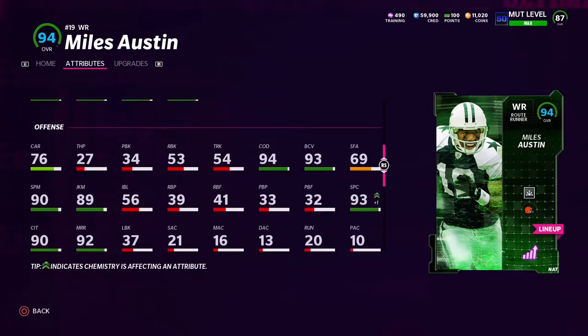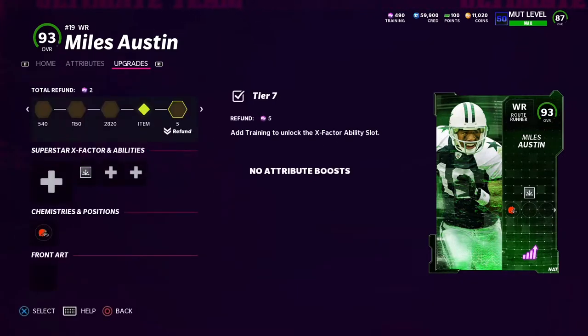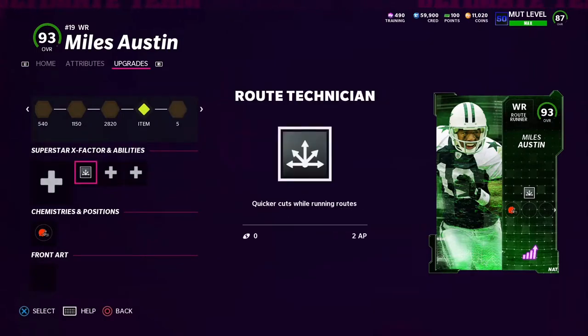Coming out here, he's got 90 spin move, 89 juke, 76 carrying, and 94 change of direction. This card is really nice on the Browns theme team — gets amazing stats. The only ability we have on him is route technician, which he gets for 2 AP. I'll probably put on more abilities later, but for now we just have route tech on him. With that being said, let's get into it.